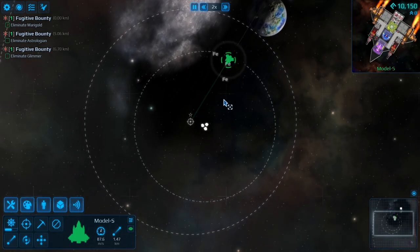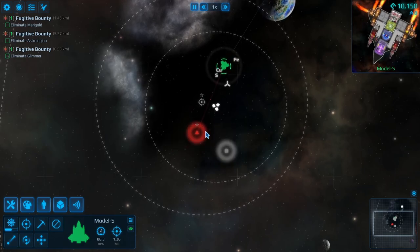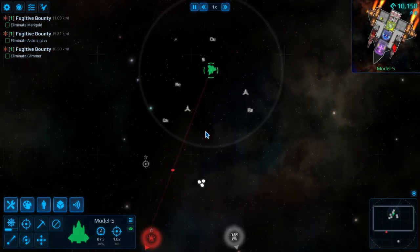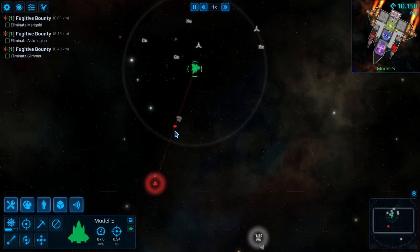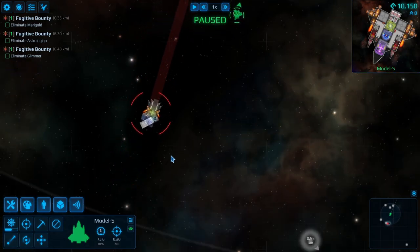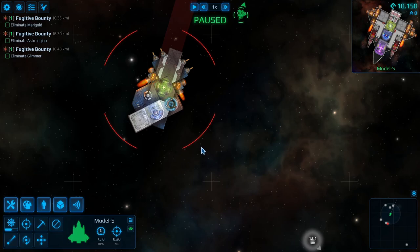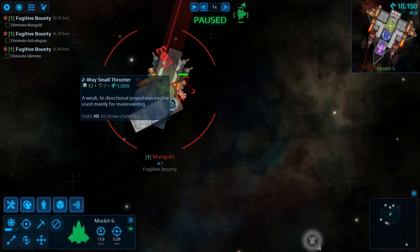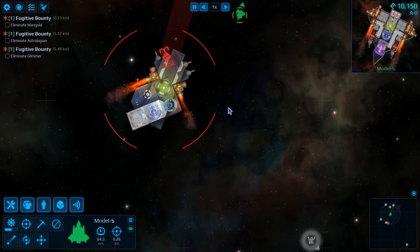You can speed up time so you're not waiting an eternity, and also slow it down. When you come across enemies, time will automatically slow down, which is nice. As soon as they get into field of view, pause and zoom in to check out what they've got. This guy's got a really interesting looking ship with little side gunners. Some have disruptors — you want to take out the disruptors first because those will chew through all your stuff.